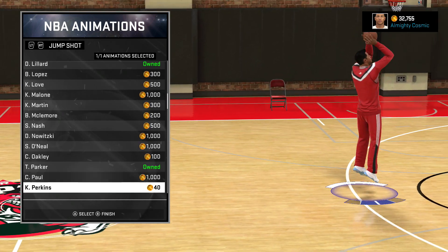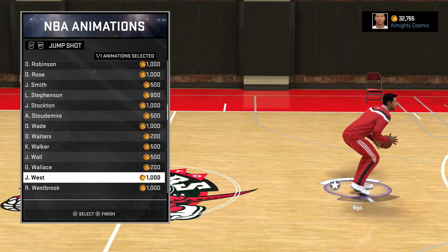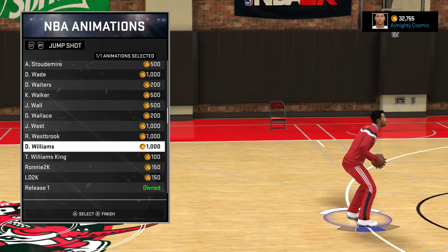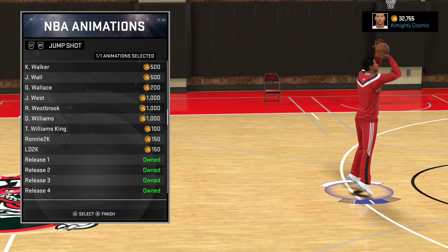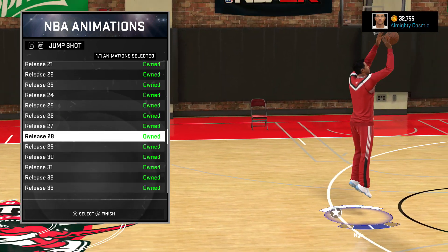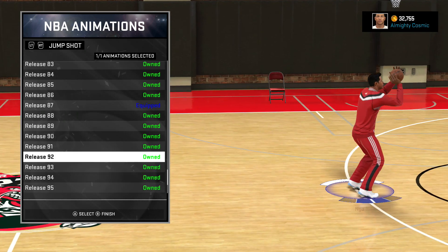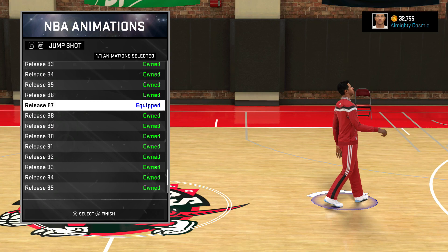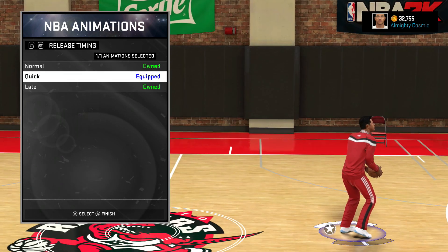Tony Parker on quicker normal is good. John Wall on quicker normal too. Darian Williams on quick. Jump Shot 22, Jump Shot 70 are solid. The one I'm currently using is Jump Shot 87 — it kind of looks like my real life jump shot, just a bit higher. I use it on quick.